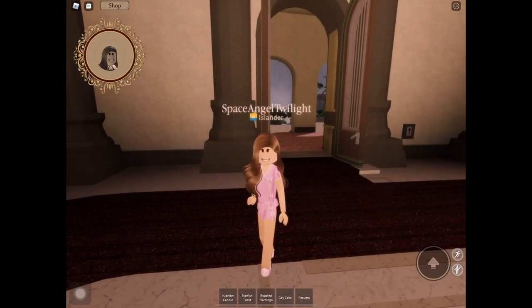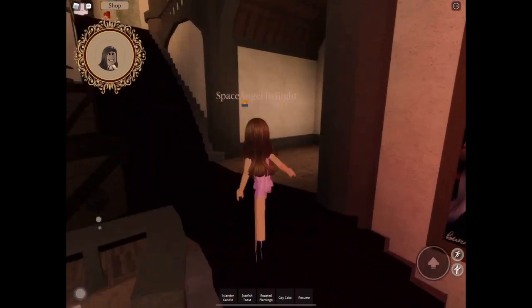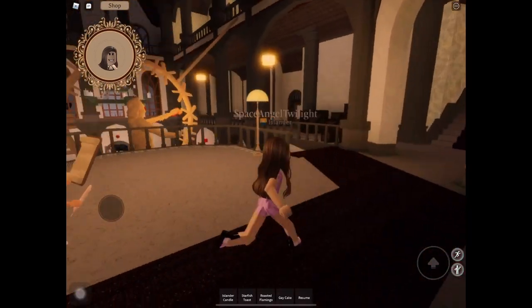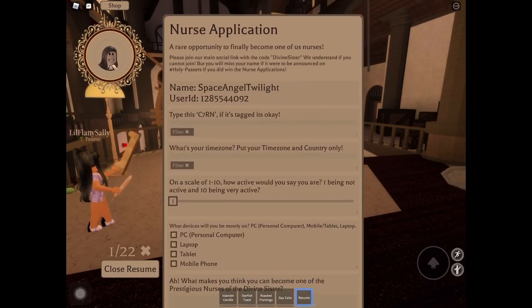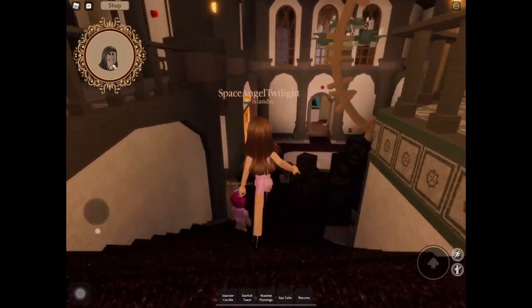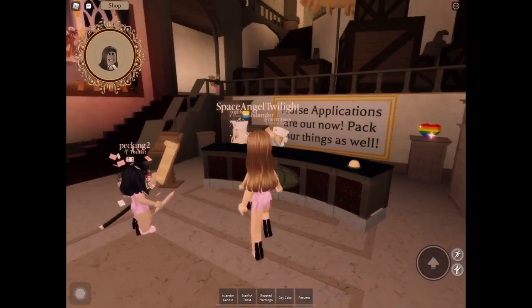If you do have your resumes, just stay inside the sanatorium. Do not leave. The farthest from leaving is just until the playground, because you're technically in the sanatorium zone. So you can fill out the questions while waiting throughout the day and everything else. That's basically it.